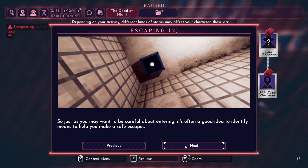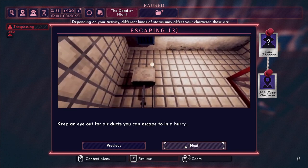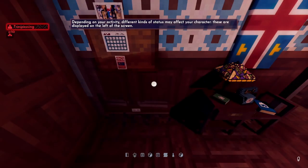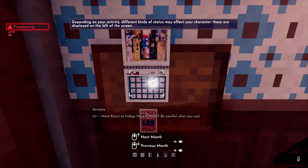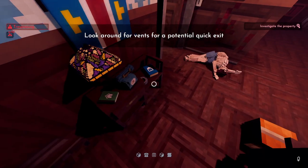If you find yourself somewhere you shouldn't be, you'll gain trespassing status. If it appears in orange, citizens with authority will ask you to leave. If it's red, they will attack. It's often a good idea to identify means of escape — keep an eye out for air ducts and hiding places like under beds. That's foreshadowing, by the way.